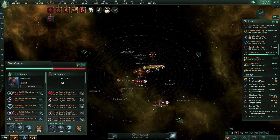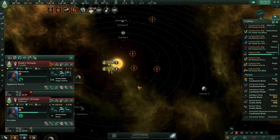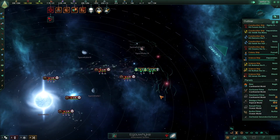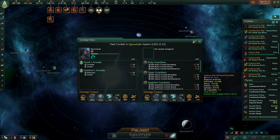We are clearing out the hostiles — looks like we lost five corvettes but we didn't lose any cruisers, so that's good. The cruisers and destroyers are using their afterburners to stay out of range of the enemy's attacks while they pummel the enemy with missiles — it's pretty effective until battleships come out. Looks like we lost a lot of ships, but we could have lost a lot more. I think the problem is I haven't been able to research thruster technology yet — so we cleared it. Now we need to rebuild our fleet.